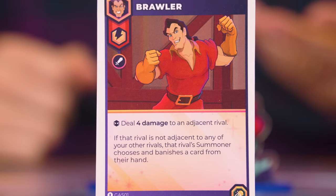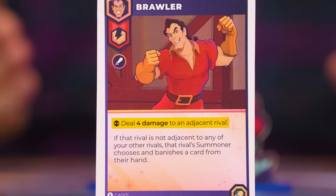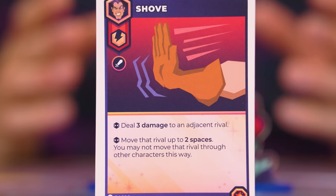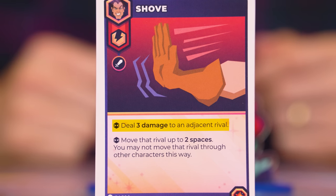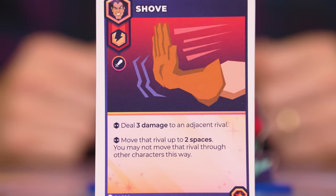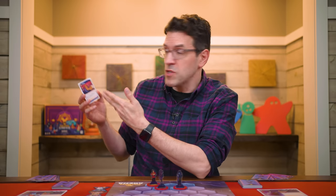You may not be able to resolve a later effect because an earlier one made it impossible, and that's okay. For example, you could play a card to deal three damage to an adjacent rival, and if that defeated the rival, you would not be able to resolve a second effect that tries to move it — but you can still play the card. You can never choose to ignore instructions printed on a card, but any you can't fully complete you resolve just as much as you can.